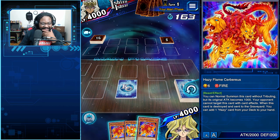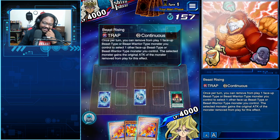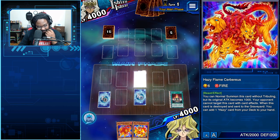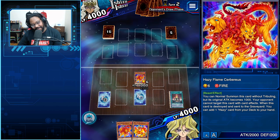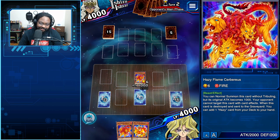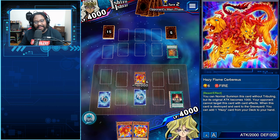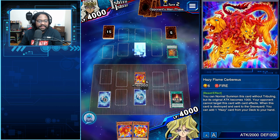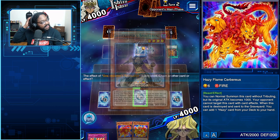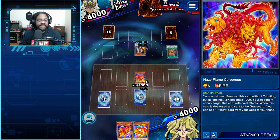Hazy Pillar sitting at the top of the deck — that's hilarious. There's only one thing I can do: summon, and if it dies I can go get it back and it'll protect me from a thousand points. I can still grab Hazy Pillar so it doesn't really matter. Necro Valley is on the field — okay, whatever. My opponent is really going in.